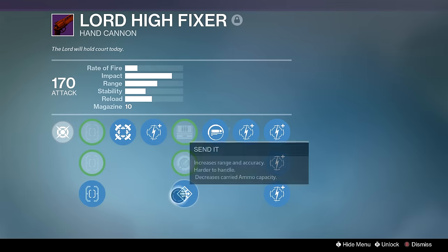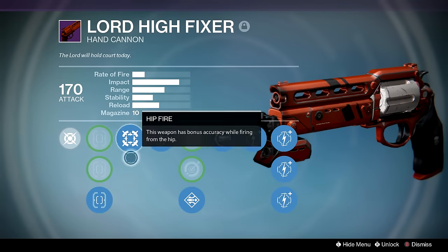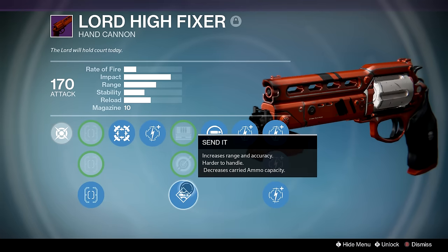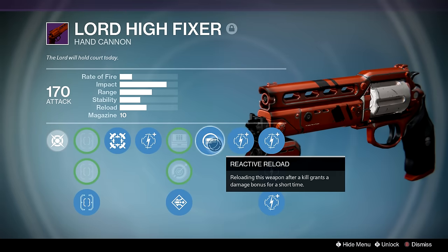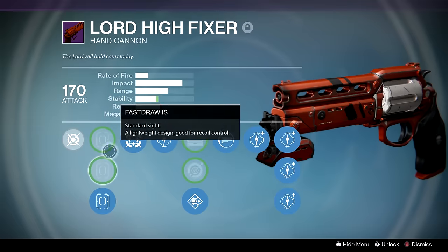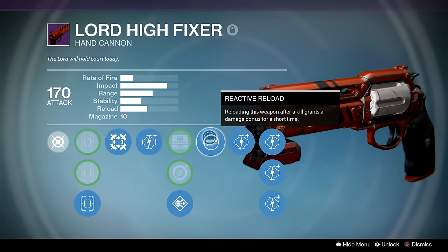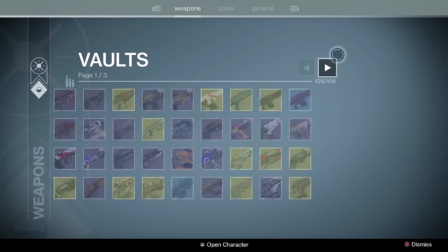This is one of my first legendaries in the game — I cannot delete it even if I come across a better hand cannon, and frankly I still have fun with it today. Quick Draw IS because I didn't get Sure Shot, but it synergizes semi-well with Single Point Sling whenever they inevitably buff hand cannons. Reactive Reload plus Single Point or Send It and then Hip Fire — it's kind of like the OG Last Word. You catch a Reactive Reload, aim from the hip, and pop them twice in the face. Very fun weapon to use.